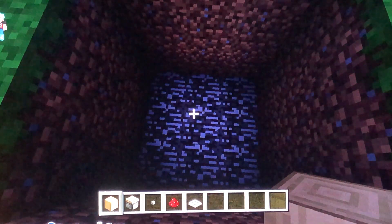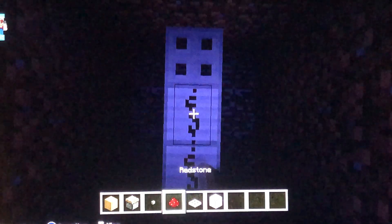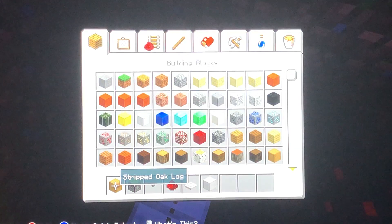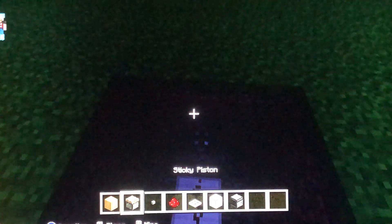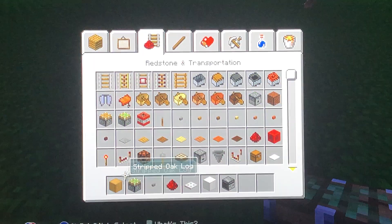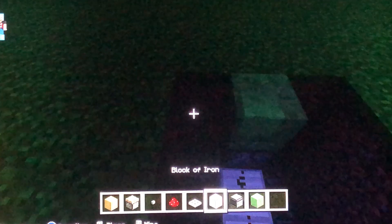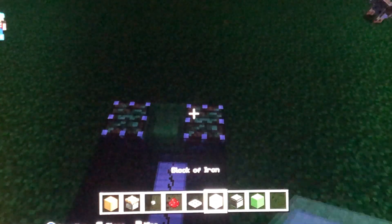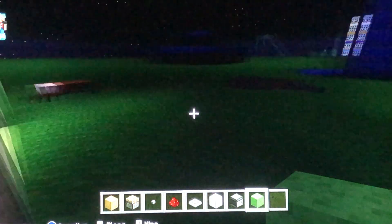Really you can use any block, but I'm going to do the original way. So you put a trap door, redstone, and here's where the observer comes in — put an observer there. Then you put a slime block on top of it. Then you have two sticky pistons right here, and then two more slime blocks. Let's go to bed and then get back up so we can see better.